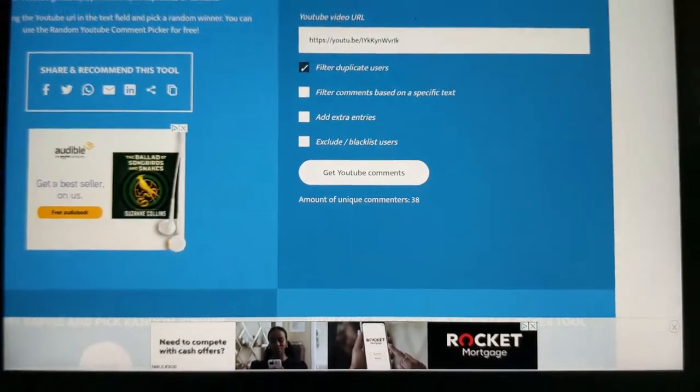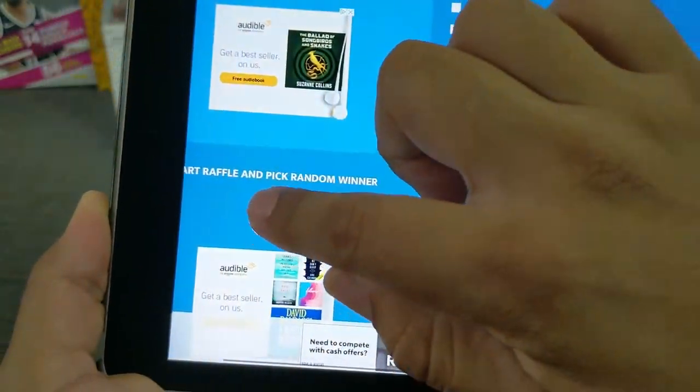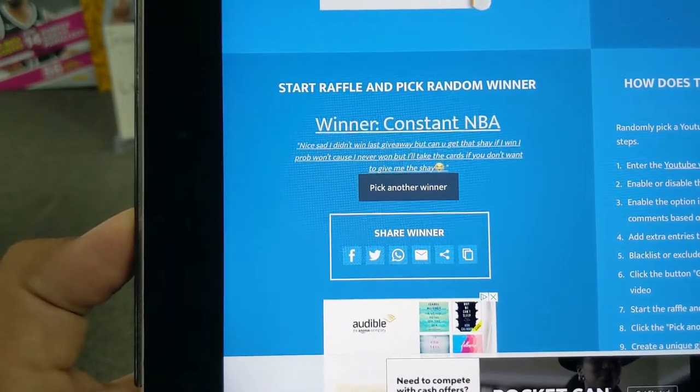You guys know the drill. Let's get those comments, filter duplicates. We got 38 comments, so you've got a pretty good shot at it. You must say you want all the cards, as I like to say. Got the comments, and let's zoom in over here. The winner of the basketball three-pack cards — Constant NBA.